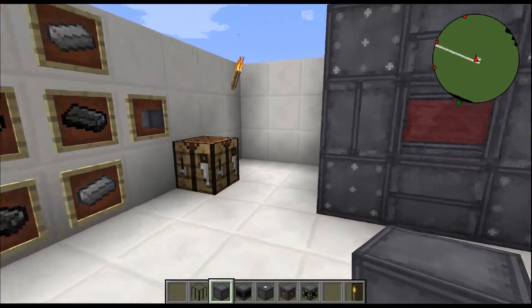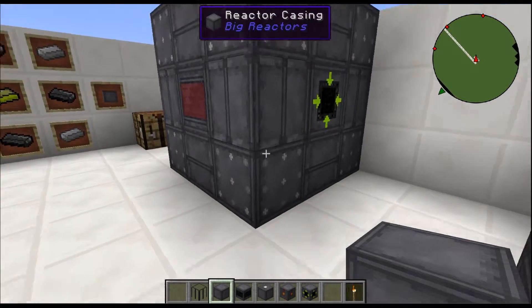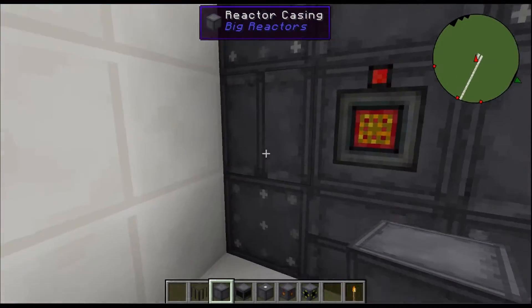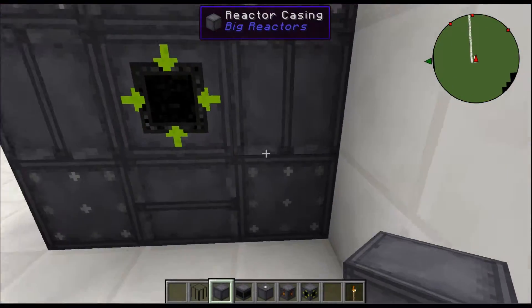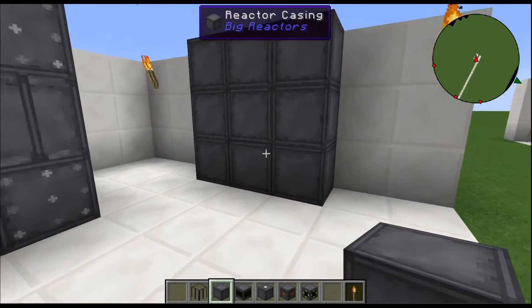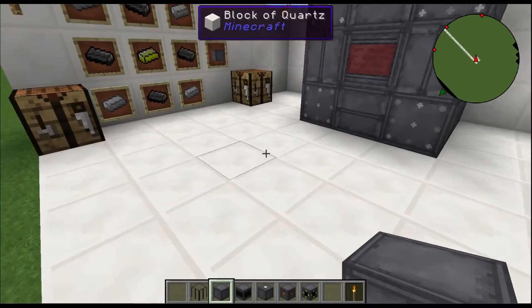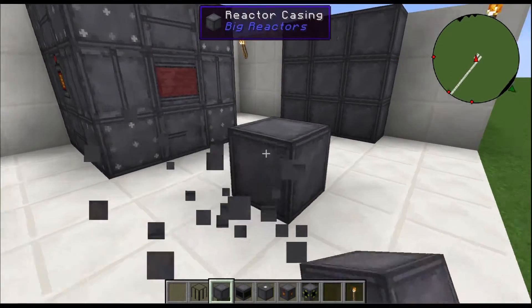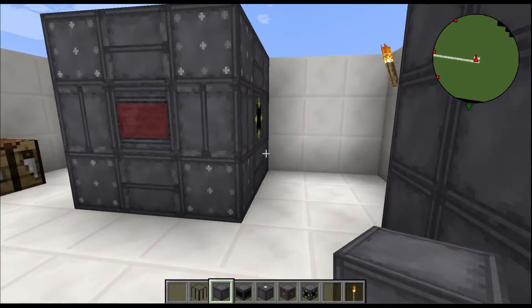You also need the reactor casings to frame the reactor itself. As you can see here, all the exterior framing is reactor casings in this three by three standard reactor. And right here I've got some standing on the wall just to show you what they look like.